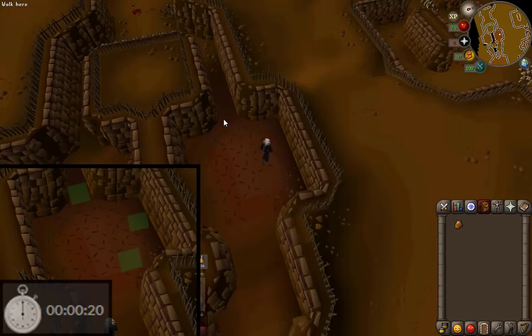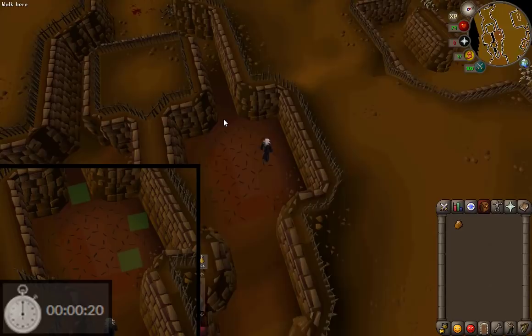I put up a little guide on the screen. You're going to want to run to the first green tile and stop, and then the next one and stop, and then the third one and stop, and then you can keep going. Just click on the ledge over here.